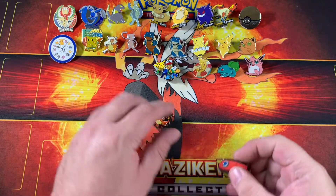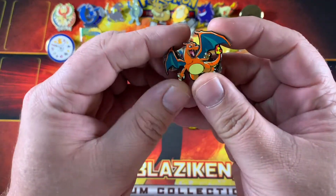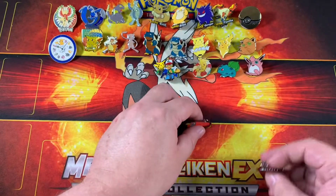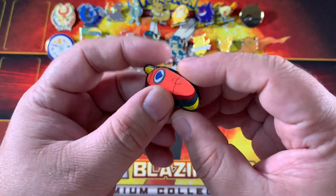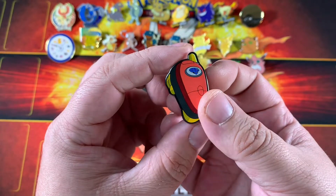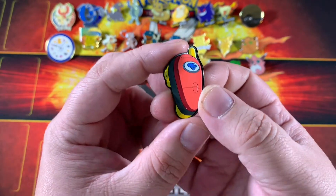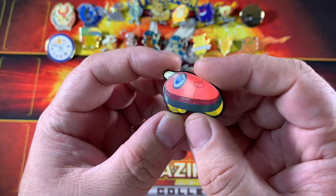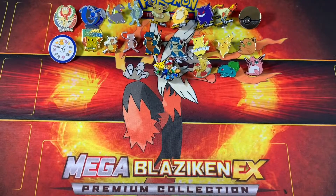Very interesting pin set right here. These were released for the game Pokemon Ranger in 2006. Very nice Charizard pin with copyright information and double posts — I love that. And this was the device that replaced Pokeballs in that game. You played as a Pokemon Ranger and used this — it was called a Capture Styler. Go look it up, but it goes with the Charizard.